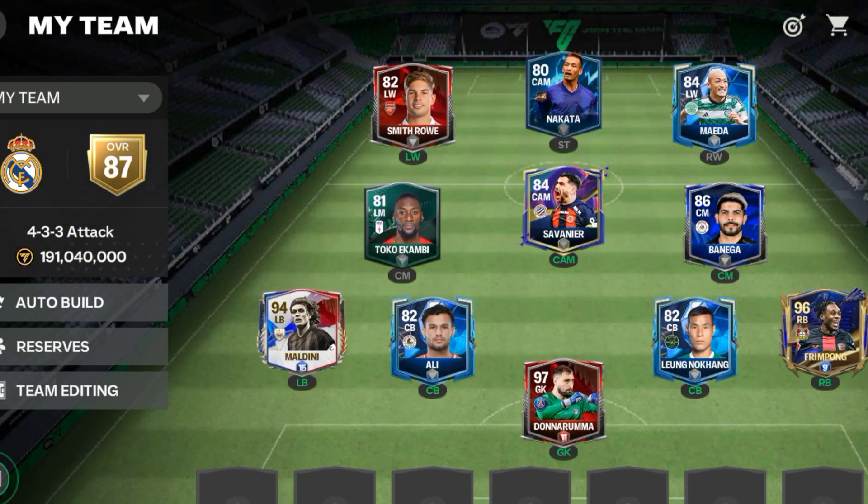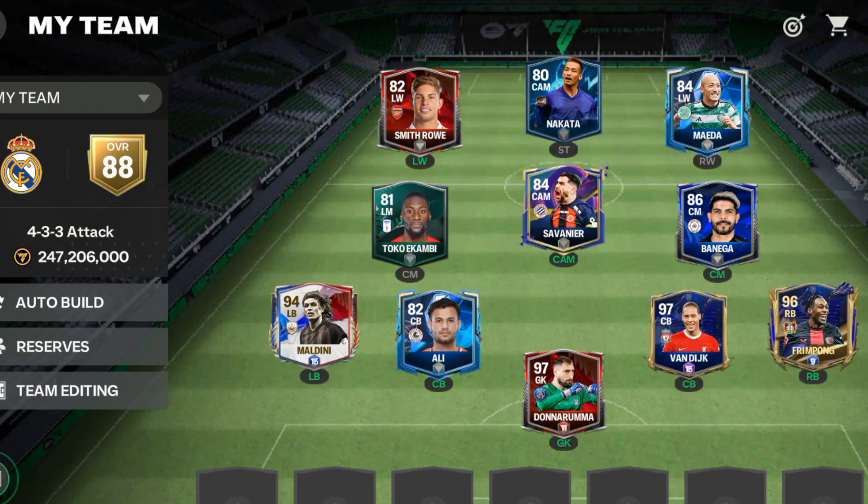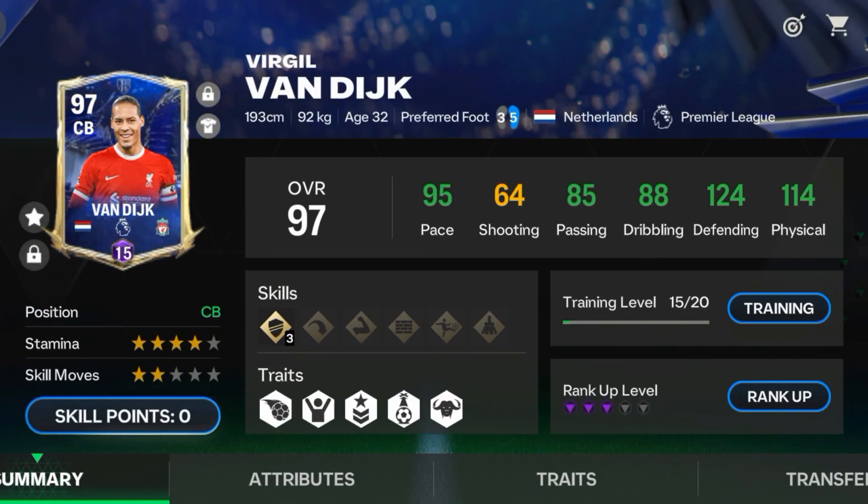For center back, I am going with Van Dijk. His card is perfect — 6'4" height with the power header trait, amazing stats and gameplay.